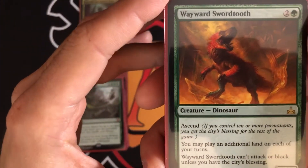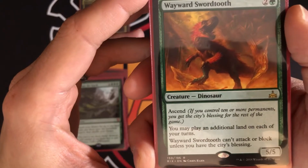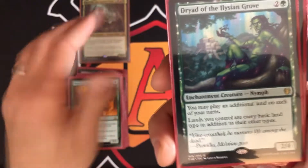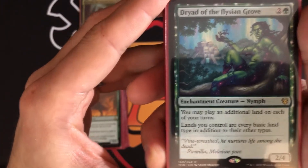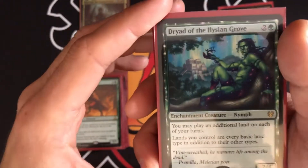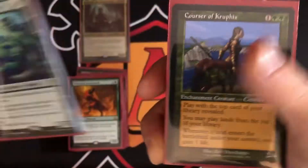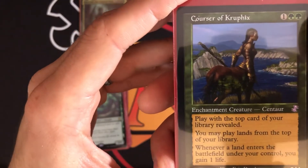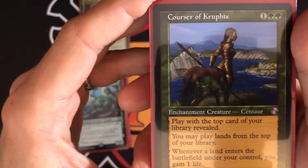Wayward Swordtooth lets you play an additional land on each of your turns. It's also a three-mana 5/5 that can attack and block as long as you have the city's blessing — meaning you control ten or more permanents, including lands. Druid of the Cowl's Grove lets us play additional lands on our turns and also turns all our lands into every basic land type, so we don't have to worry about needing specific mana — everything taps for whatever color we need.